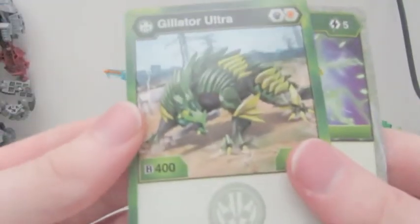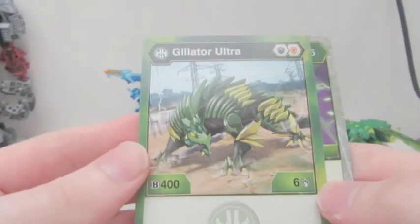I'm having trouble again with the damn card packet. Ventus Gelator Ultra: 400 B power, 6 crit, and comes with the ability Baku Mordor. That is dope — that is not bad.